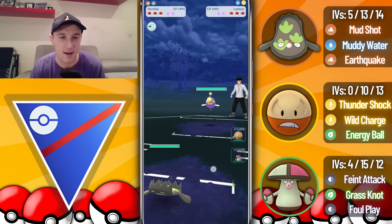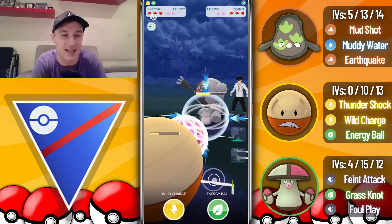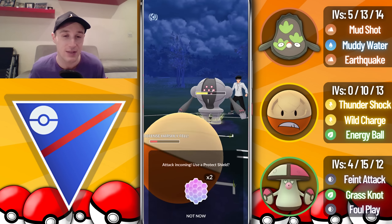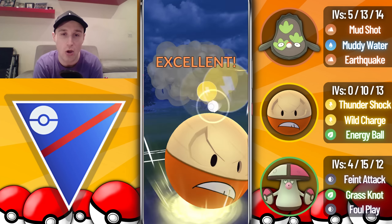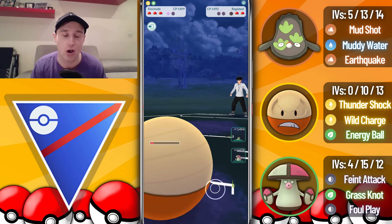Focus Blast would have taken us out but we called it correctly. They debuffed my attack so another Wild Charge won't quite take them out, but we go back-to-back Wild Charges. Since they end up shielding I'll shield too and overfarm. They go for another Zap Cannon which gets another debuff, but we've got nearly 100 energy. We go for the Wild Charge, grab the final shield, overfarm just a bit more, and one more Thundershock finishes them.